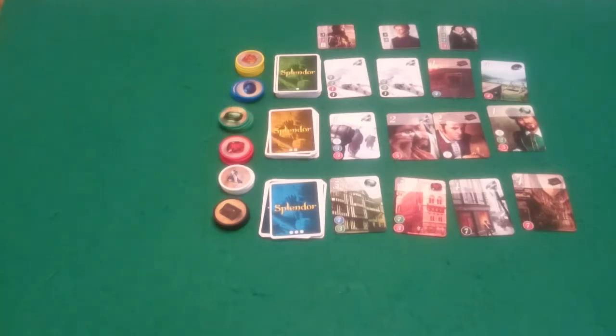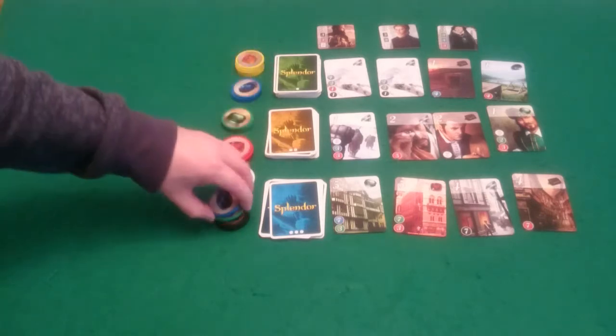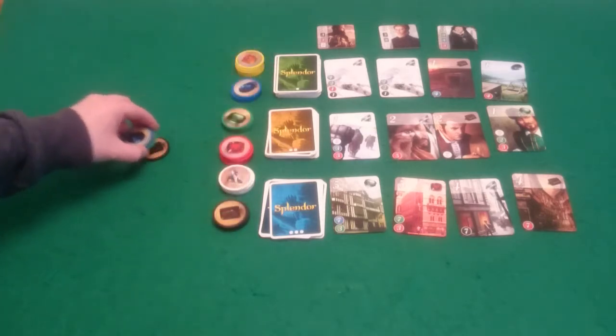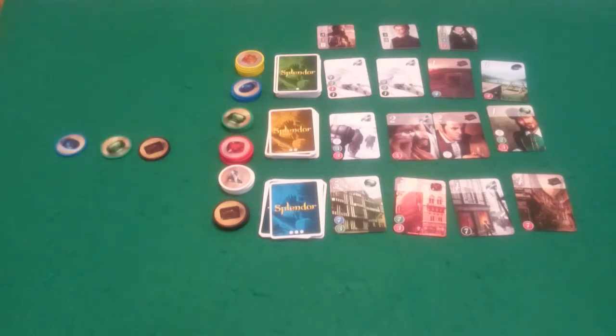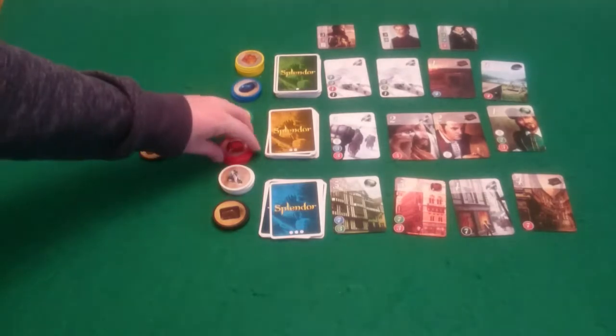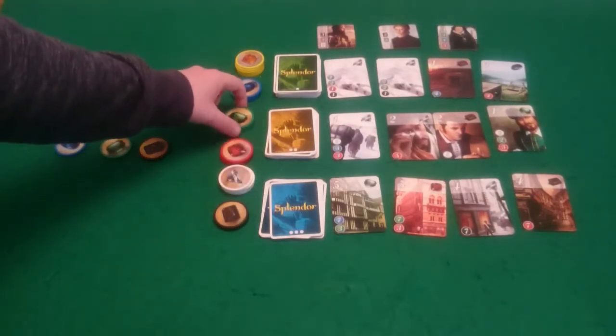The first thing I want to do is take a blue, a green, and a black. I'll sit those in front of me and that's my turn over. Then Pixel on her turn is going to take a red, black, and green.